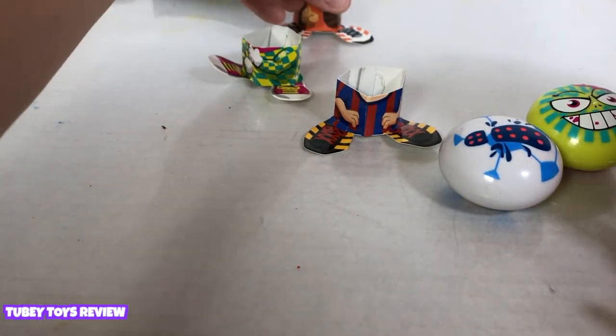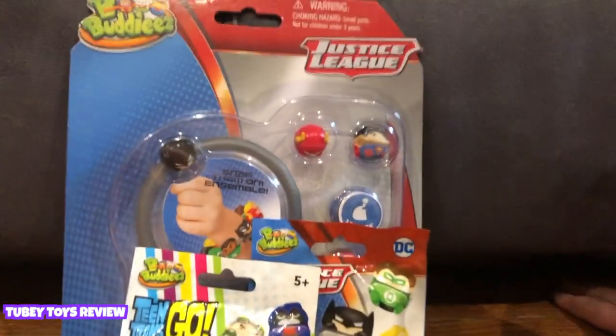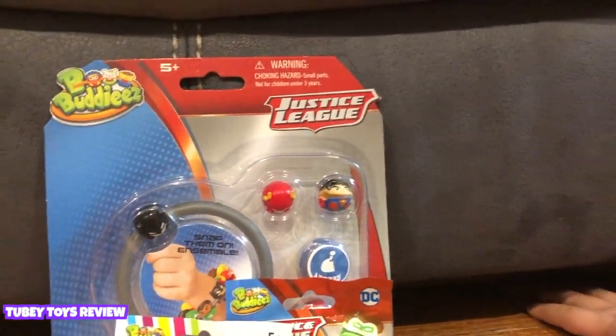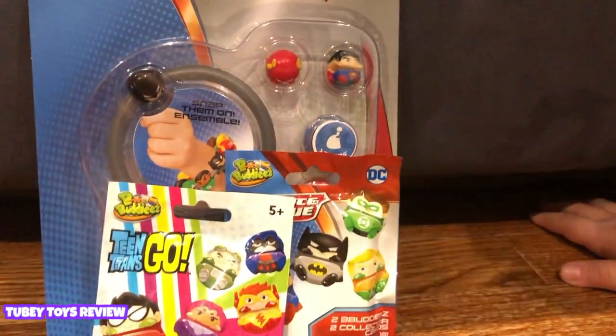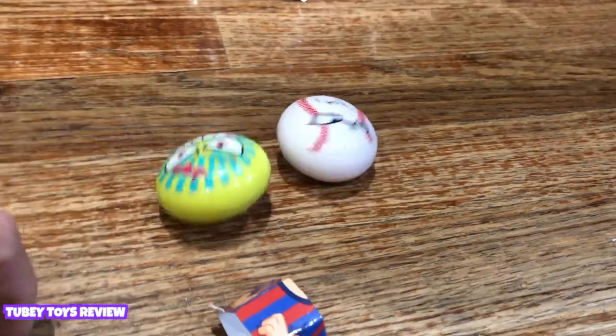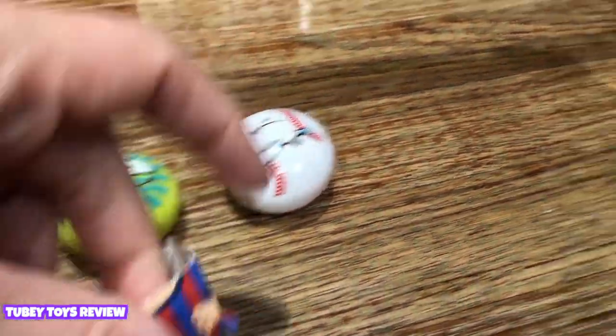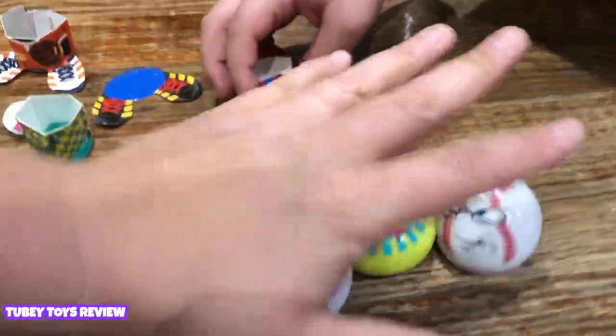We are going to play for these awesome Bee Buddies! They were kind enough to send us the Teen Titans Go ones and the Justice League ones. I've been waiting a long time to get these. So we're going to play for them — the object of the game is to try and make Zag change expression by turning him over.